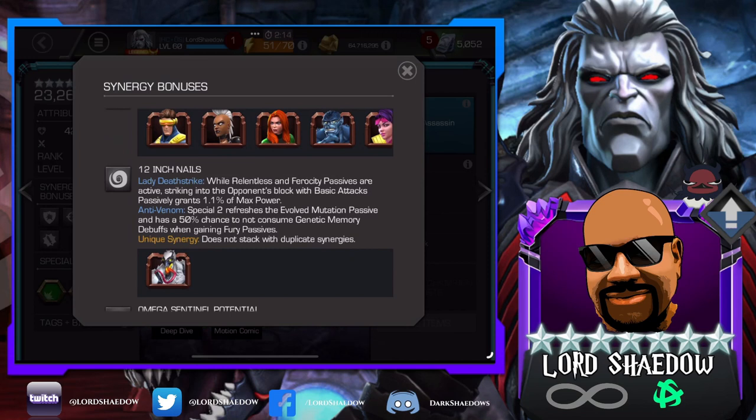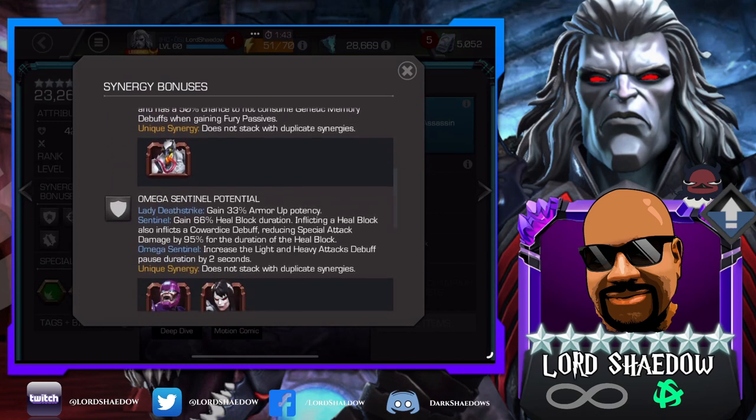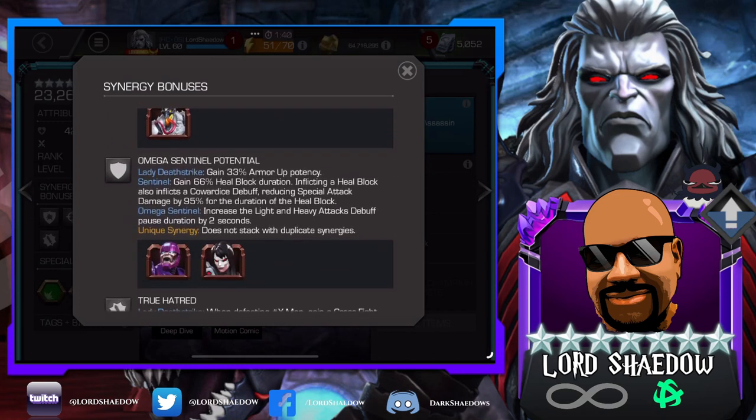The only synergy there is Anti-Venom. While Relentless and Ferocity passives are active, striking into the opponent's block with basic attacks passively gains 1.1% of max power — so she can build up very quickly. That can be interesting, but it is only while Relentless and Ferocity passives are active. Here's one I really like: she gains 33% armor up potency. That may not seem like a big deal, but we'll talk more about that later.